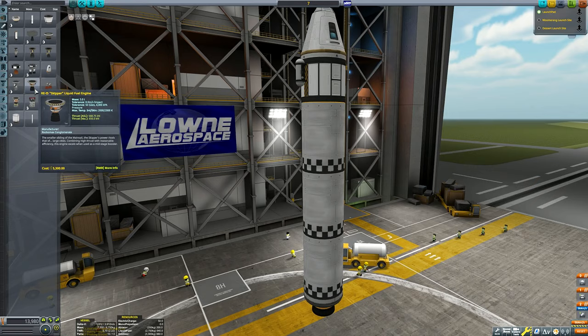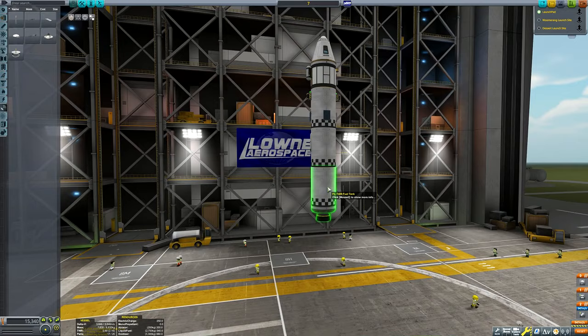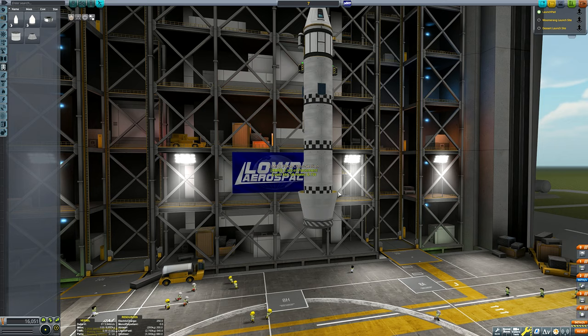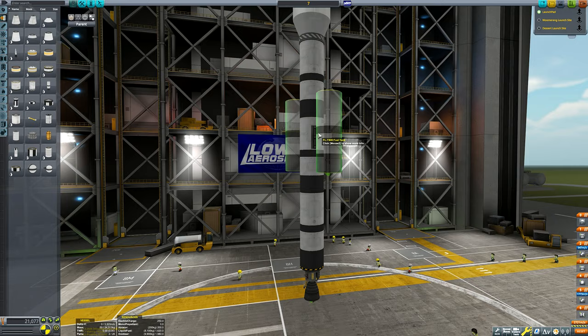Pretty standard upper stage at this point. We've got the cockpit we've been using in all our rockets so far, a heat shield with full ablator because you may end up coming in at pretty high speeds from interplanetary space. I've also added some batteries, solar panels, and crucially that Communitron, because we're going all the way to Eve. We're taking Bob Kerman again so he can restore the mystery goo and science junior units, and we need to remain in contact with the tracking station to create maneuver nodes in deep space.